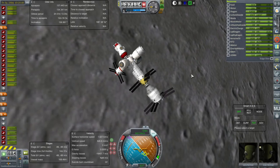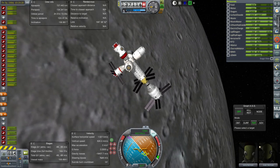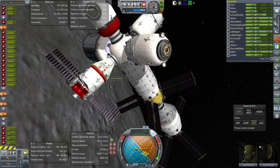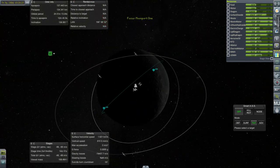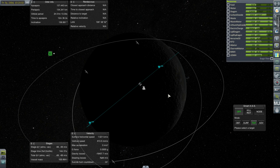Hello everyone and welcome back to my Beyond History series in Kerbal Space Program 1.1.3. In this episode we're going to start off by landing our Gemini Lander, the Lunapod, at our base. It seems like we're pretty well lined up — not great, but the base is here. We're going to have to do some sort of correction, but that'll be a good test.